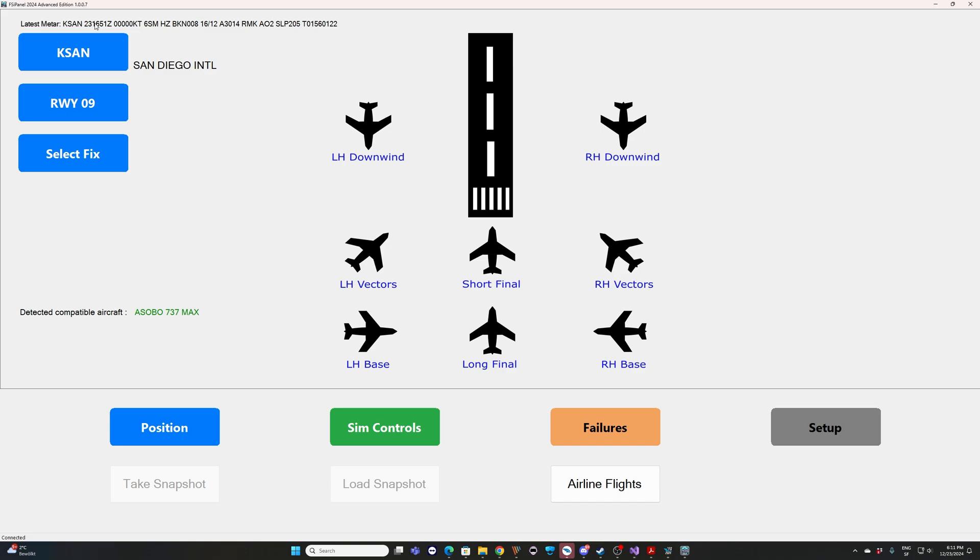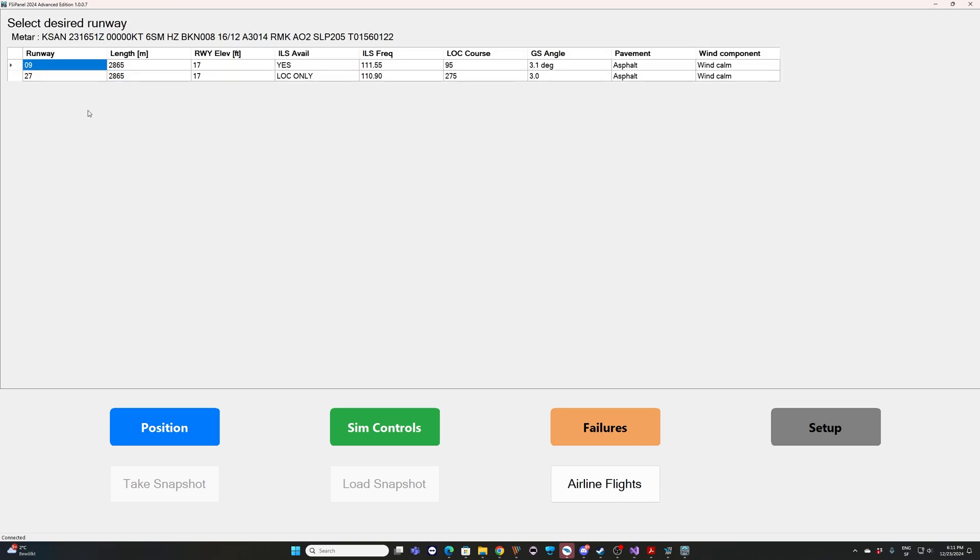On the top line you have the latest METAR — this is always live weather, not the sim weather, even if you use a preset or custom weather. We have a low ceiling today, 16 degrees, altimeter 30.14, and runway 09. If you click on the runway, you can select any other runway. Right now we are going to shoot an ILS approach.